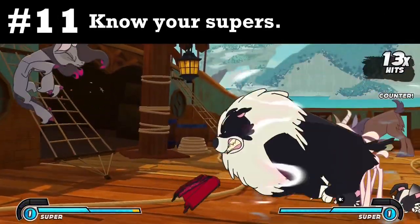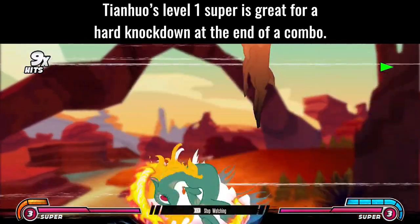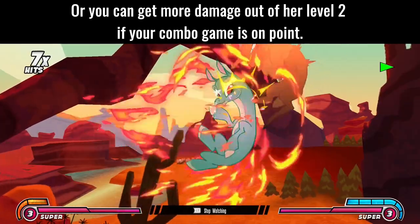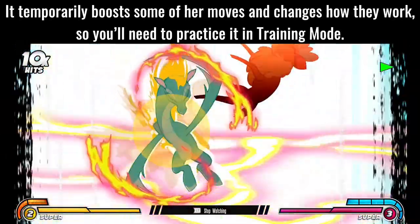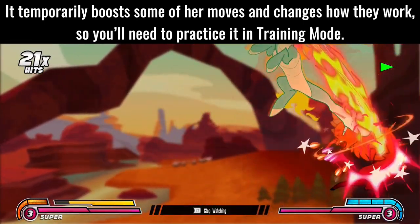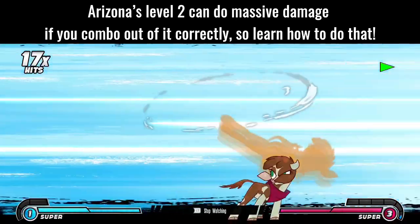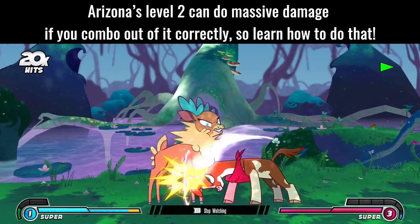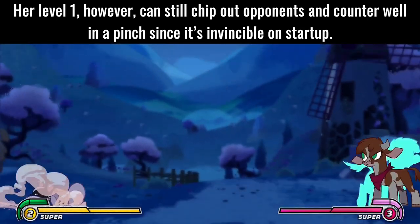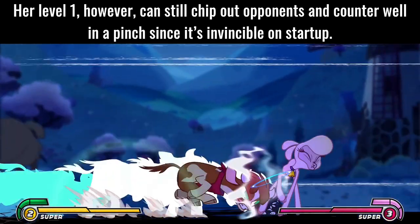Tip 11: Know your supers. Tianwu's level 1 super is great for a hard knockdown at the end of a combo, or you can get more damage out of her level 2 if your combo game is on point. It temporarily boosts some of her moves and changes how they work, so you'll need to practice it in training mode. Arizona's level 2 can do massive damage if you combo out of it correctly, so learn how to do that.